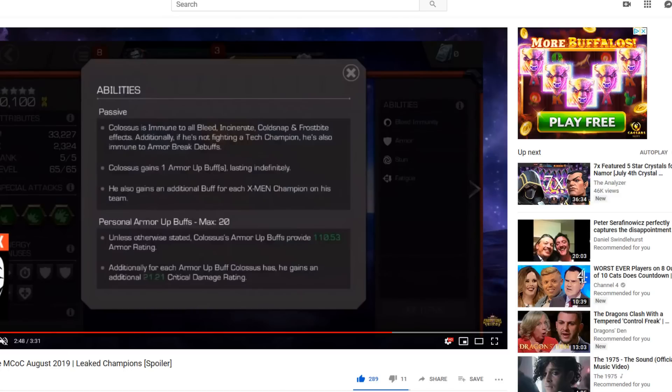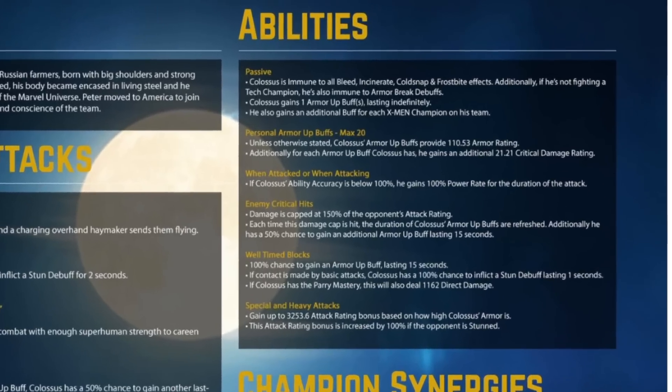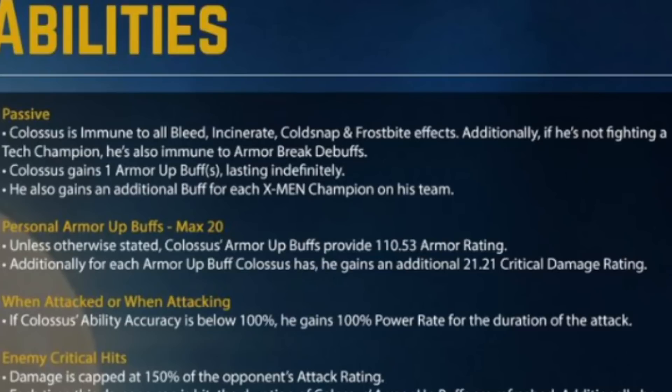Let's have a look at the passives. Colossus is immune to all bleed, incinerate, cold snap and frostbite effects. Additionally, if he's not fighting a tech champion, he's also immune to armor break debuffs. An armor champion being immune to armor break debuffs - that is some next level stuff. That's pretty cool.